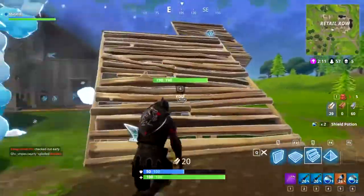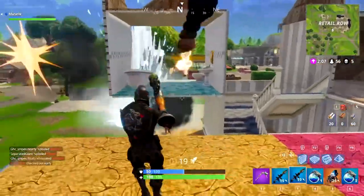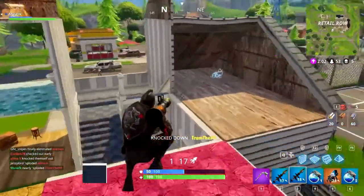The third way to use the rocket launcher effectively is by taking height in the moving zone and spamming rockets from above. You'll be able to get a lot of eliminations using this tactic, as most players will be struggling to get into zone.